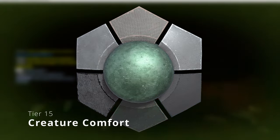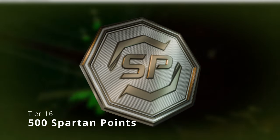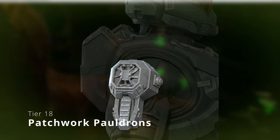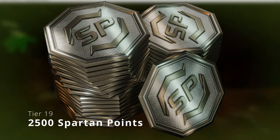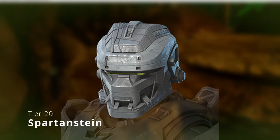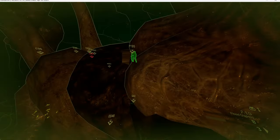On the 13th tier we got 1,000 Spartan points, 14th tier 2,500 Spartan points. On the 15th tier we got an armor coating called Creature Comfort — it's got a bit of green, probably Frankenstein's colors. Tiers 16 and 17 are Spartan points, and on tier 18 we got a pair of shoulder pads called Patchwork Pauldrons — very highly detailed, they look like fans or something. Tier 19 is 2,500 Spartan points, and the final tier, tier 20, we got the Spartanstein Helmet, so yeah, the whole armor set is based on Frankenstein.